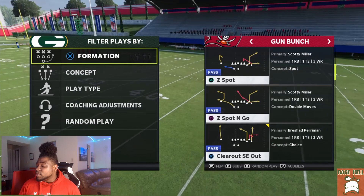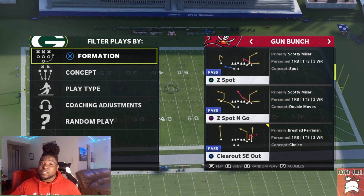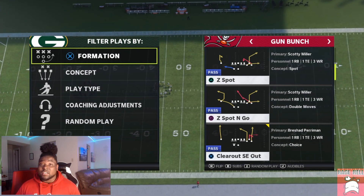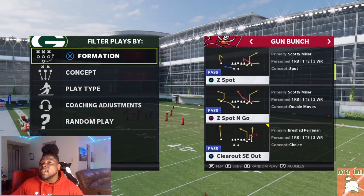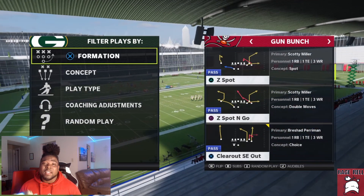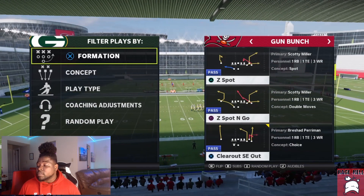The play that I like to do it out of is Clear Out SC or Clear Out SC Out. I like this because there's actually a way to easily bomb cover two no matter what variant they play. This play can also be found in other playbooks — I'll link it in the description for exactly which playbooks Clear Out SC Out is in.